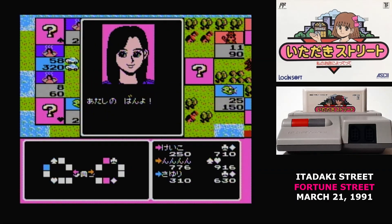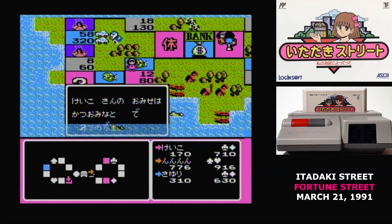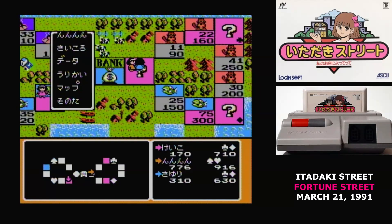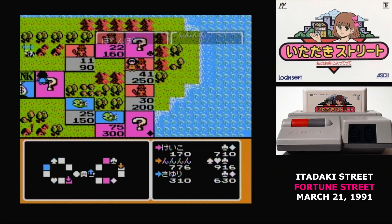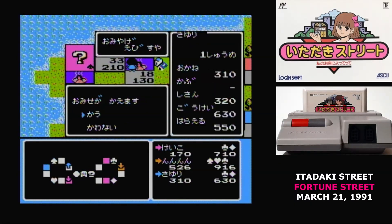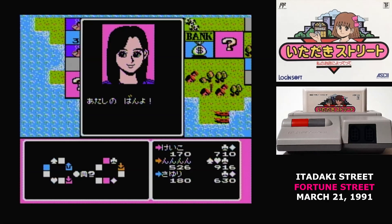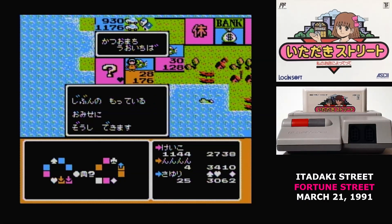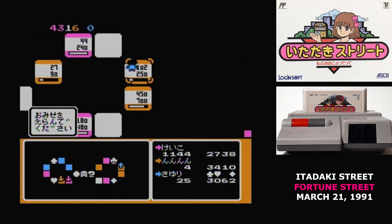On a player's turn, they roll a six-sided die and move around the board that many spaces. There are five kinds of tiles. The most common are property tiles — if no one owns it, you can buy it outright; if another player owns it, you pay them rent. After paying rent, you're given the option to purchase the tile yourself by paying five times its worth. If you land on a tile you control, you can upgrade any property you own, increasing its value and the rent owed.